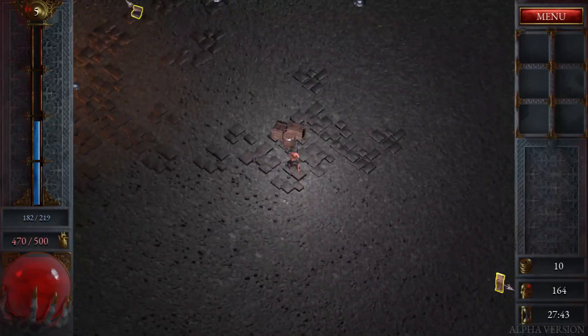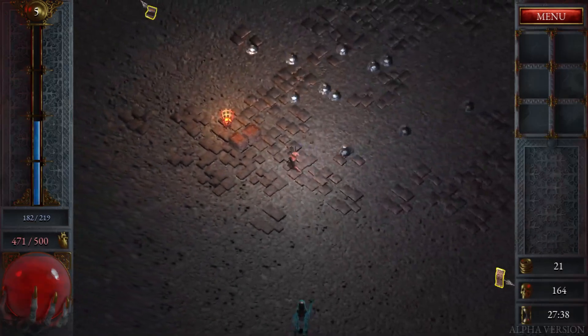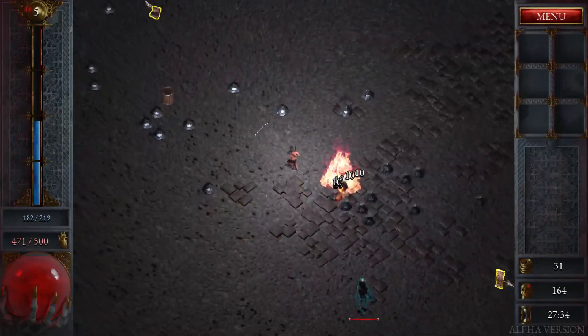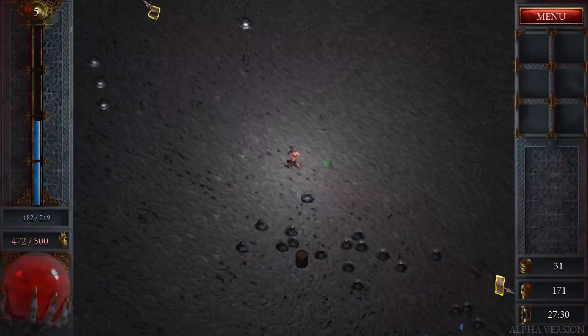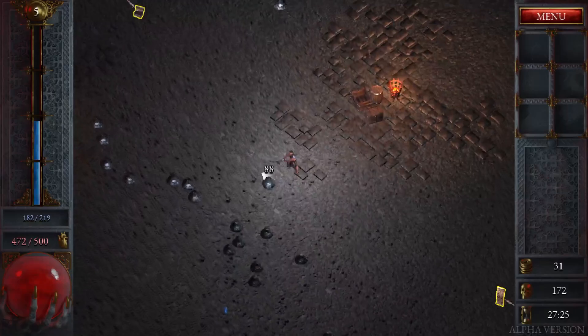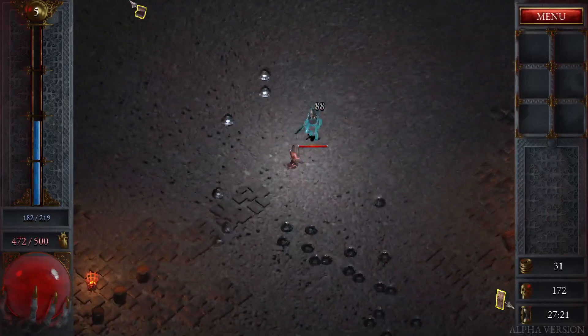Let's see what's in the box. Is that money? What do we use the money for? I wonder if that's like meta progression currency. I like how the slimes move. Wait, what is this - a boss?